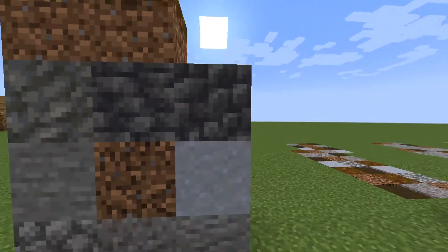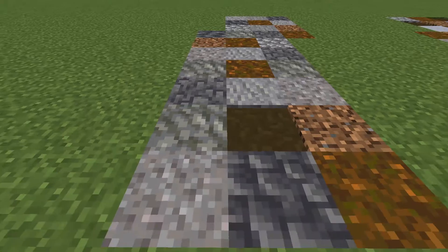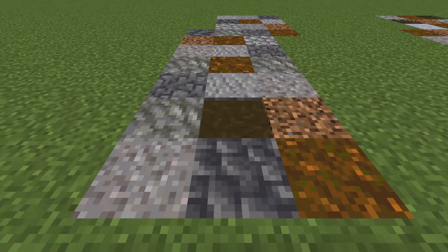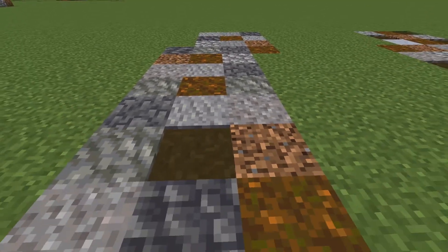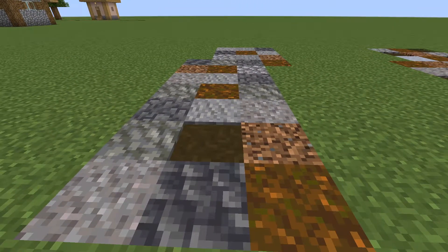This last path adds tuff, deep slate, and cobbled deep slate, and this is for 1.17. If you're playing at 1.17 and you want to add this to your survival world, then adding some tuff, some deep slate, and some cobbled deep slate to a more stony path is a really nice touch, and I think it works out very well.